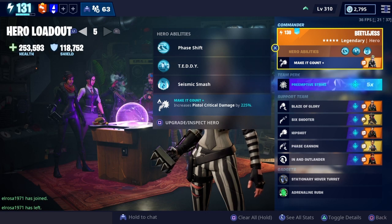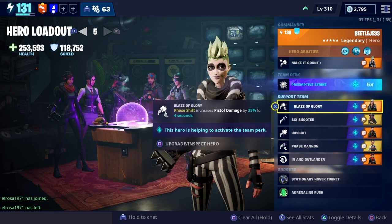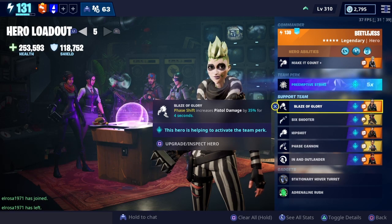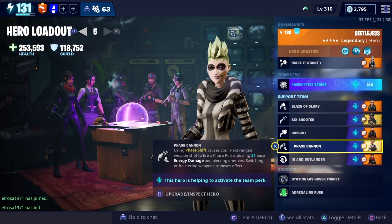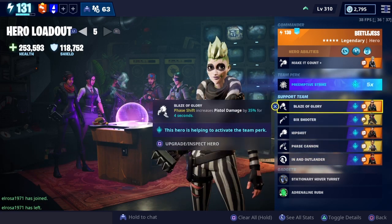For the hero build, we're running Make It Count for increased pistol critical damage by 225. I was 50/50 between Blaze of Glory and Make It Count — Blaze of Glory boosts damage by 101 every time you phase shift — but Make It Count is better overall. Also: Preemptive Strike for extra damage on full health enemies, Blaze of Glory for 35 pistol damage on phase shift, Six Shooter for 20 pistol damage and 25 impact on the first six shots, Hip Shot for 17 pistol damage, Phase Cannon for a phase pulse on phase shift, and In and Outlander so every six eliminations after 10 seconds of using phase shift grants an extra phase shift — keeping that 35 damage boost going.